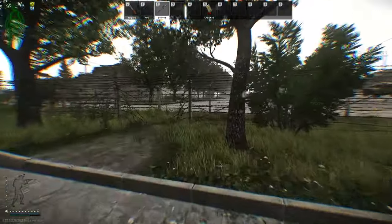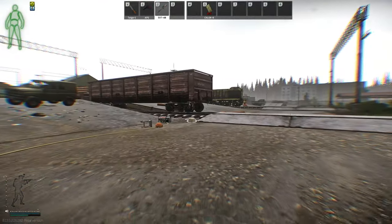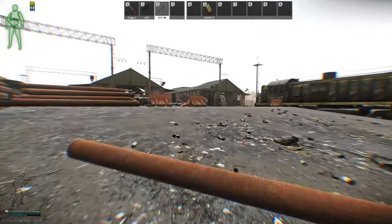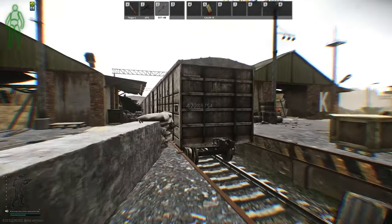Looks like I'm good, so I'm just gonna run in. The only part about Gluhar that's hard is making it into the train yard. If you make it into the train yard, you kill Gluhar 90% of the time. He is brain-off. I don't know what they did to him, but his AI — on his guards and him — is totally tuned down.